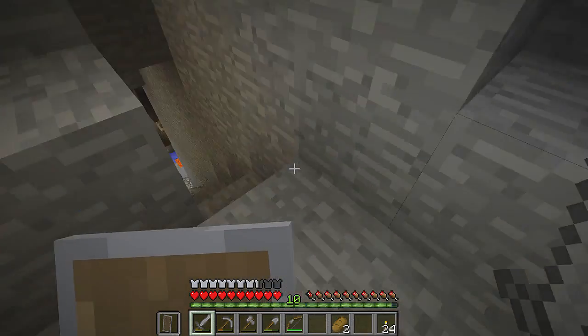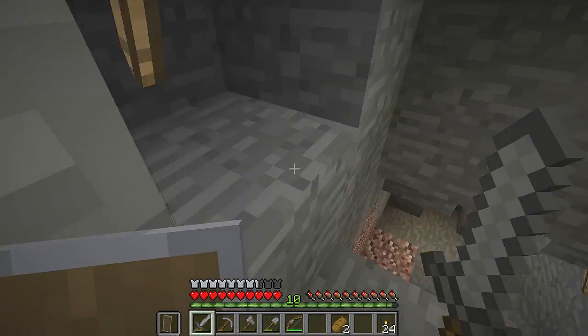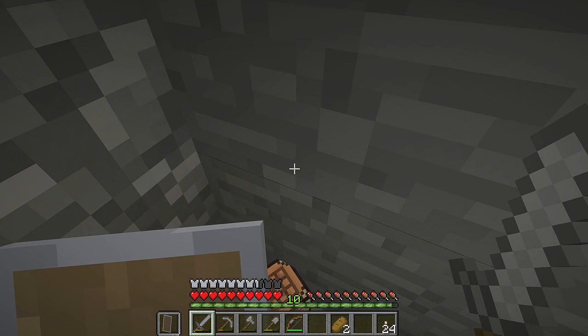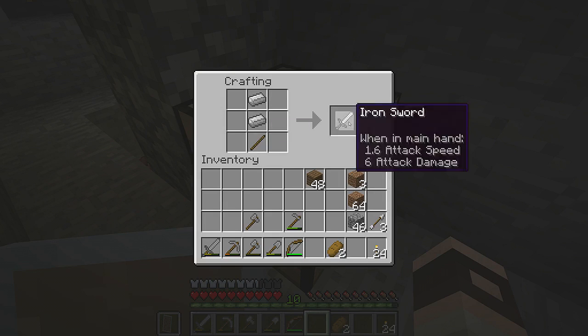Heading on down into the mine — I am now fully suited and booted. I've even brought some iron to make a sword, but I haven't made the sword yet so let's just do that now. Slippy fingers — we'll make ourselves a sword. Upgrade it there we go.